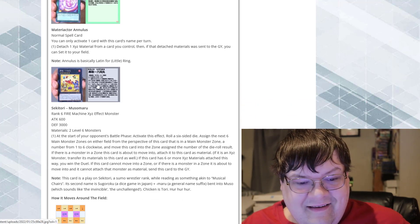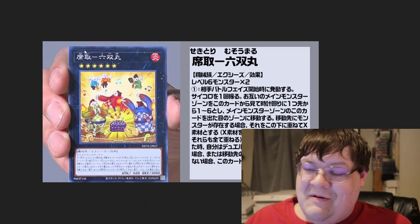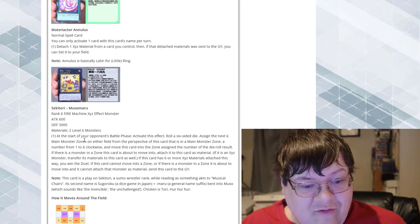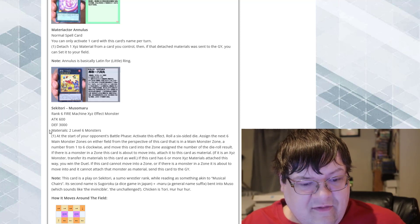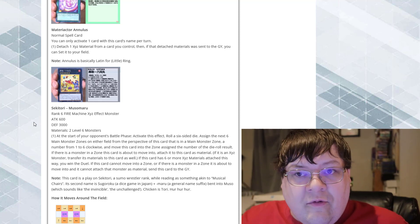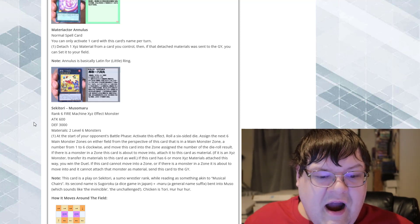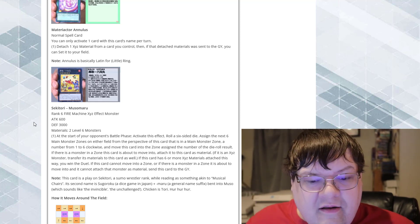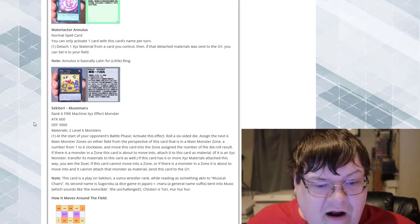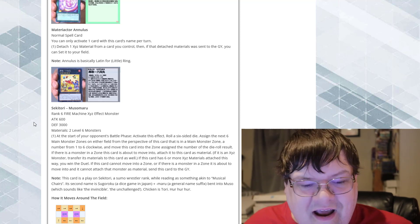This card is interesting. This is a new Exceed monster that has a built-in win condition, because I've seen this thing all over the internet today. People are losing their minds at this. So, it's two level 6 monsters on a 600 to 3000 defense monster. At the start of your opponent's battle phase, activate this effect. Roll a 6-sided dice, assign the next 6 main monster zones on either field from the perspective of this card — a number from 1 to 6 clockwise — and move this card into the zone assigned the number of the dice roll.